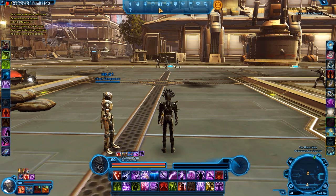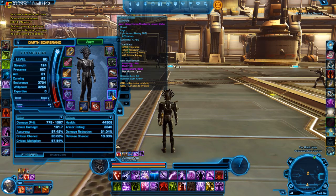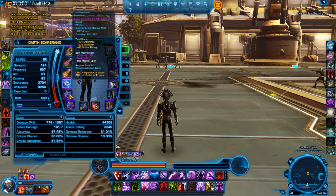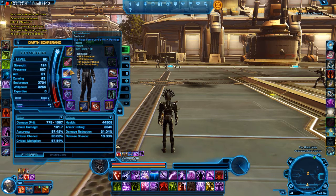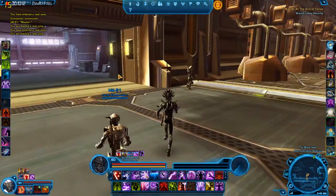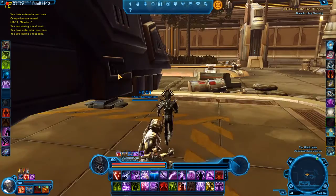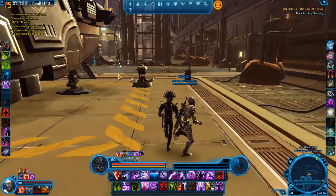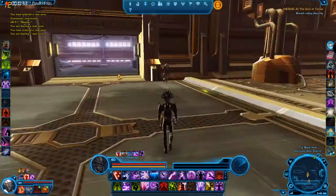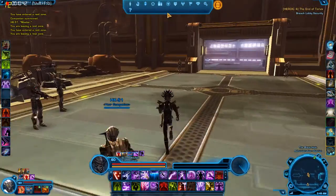This is what my character runs in — 190 gear here, 186 there, 190, 186, 186, 190. You can see a pattern forming. The bound relics I crafted myself, a lot of this stuff I crafted from different areas. I don't see the point in getting the ultimate best stuff if only in a couple of months I have to go and get it again — it's a constant grind. The game is supposed to be fun. That's part one — there are three ways I'm going to show you this evening.